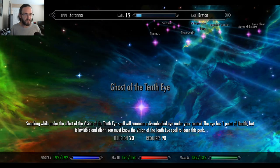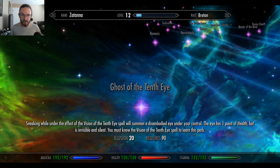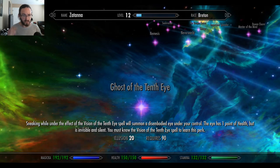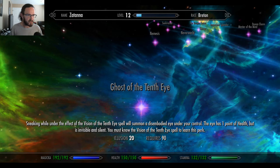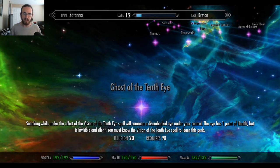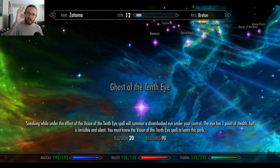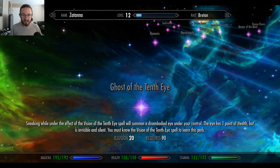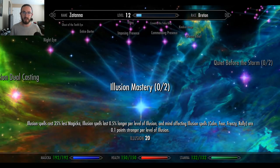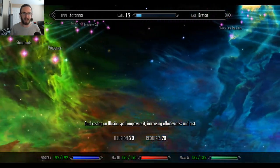Sneaking while under the effect of the Vision of the Tenth Eye spell will summon a disembodied eye under your control. The eye has one point of health but is invisible and silent. You must know the Vision of the Tenth Eye spell to learn this perk. Can I move it around? Is it like the Gaara thing? How far can I control it? Can I make it go into rooms and look around? Do we even have scripting for that?